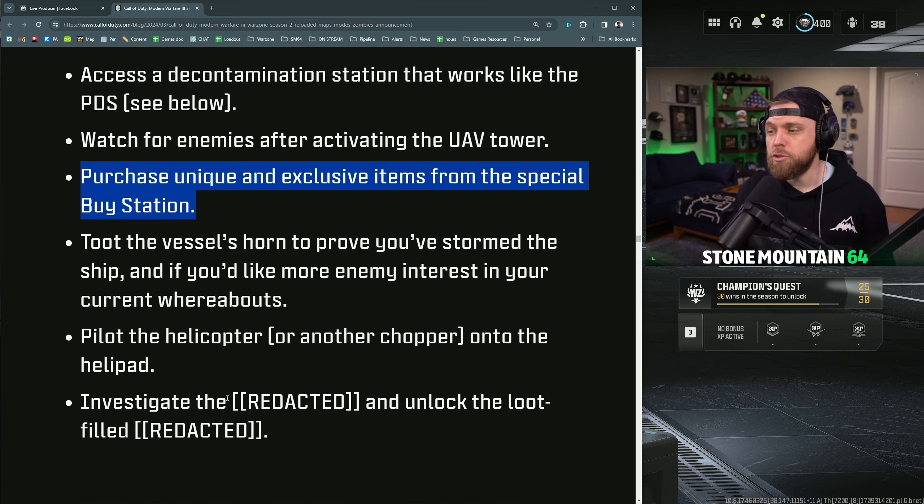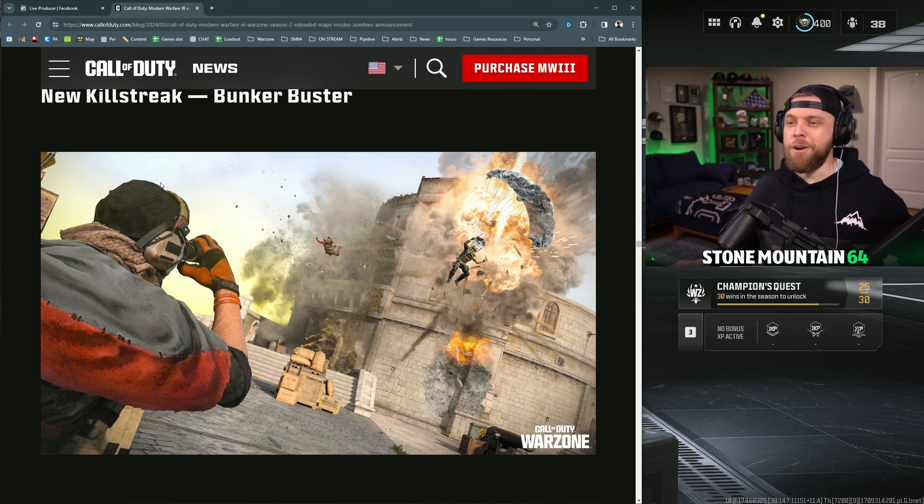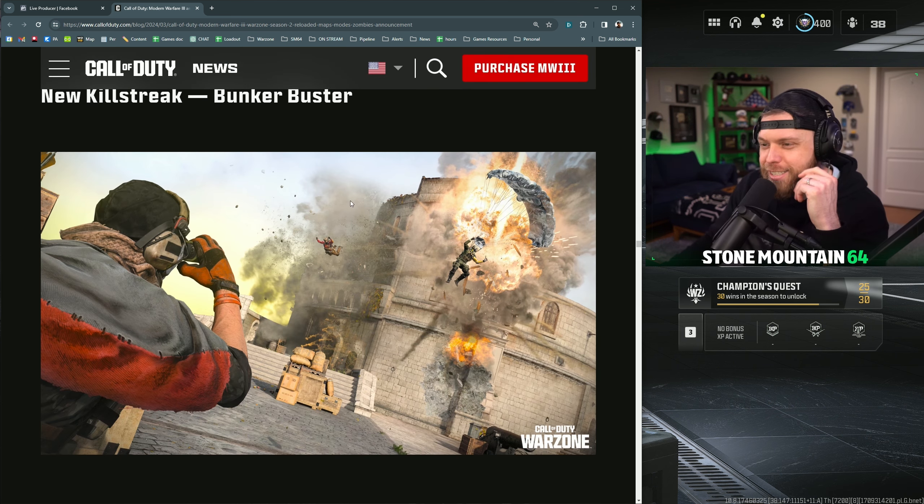Toot the vessel's horn to prove your dominance — there was an Easter egg where you could toot the horn on Rebirth and it would drop a special care package. Or maybe it's just a way to tell everybody where you are. You can also pilot the helicopter or another chopper onto the helipad.